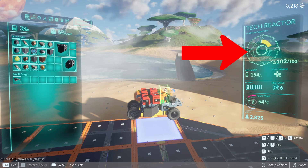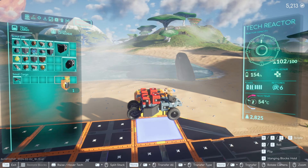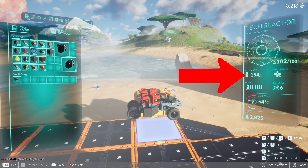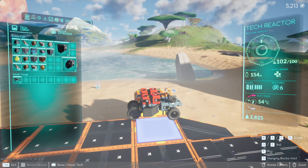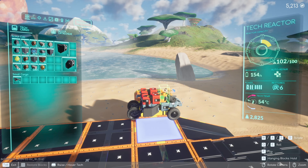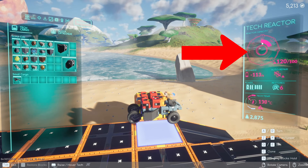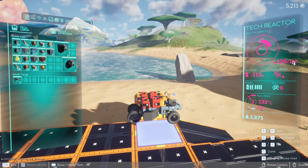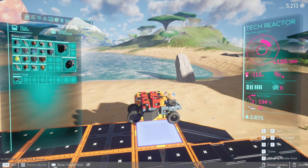This is a mobile lightning rod. If I place this on my tech, look at my tech reactor — it goes from green to yellow. If I take it off, it's green. My recharge rate is not 200 because I am overloaded. If I put this piece back on, my reactor turns red — I'm at 120 out of 100.